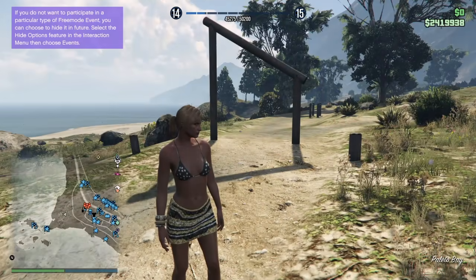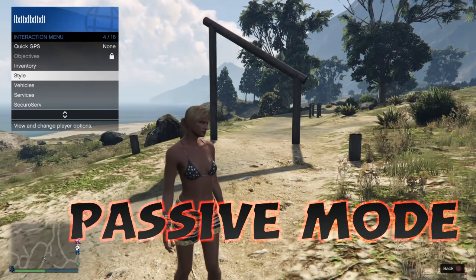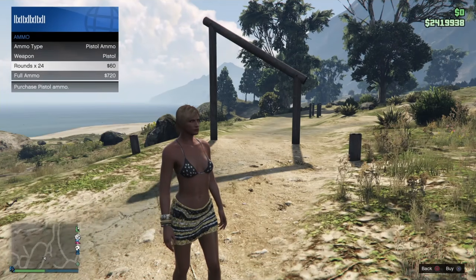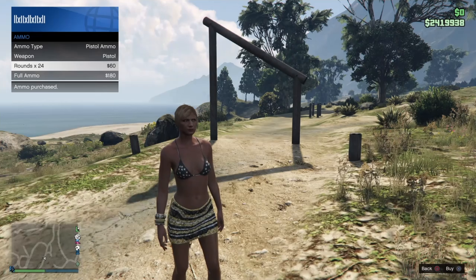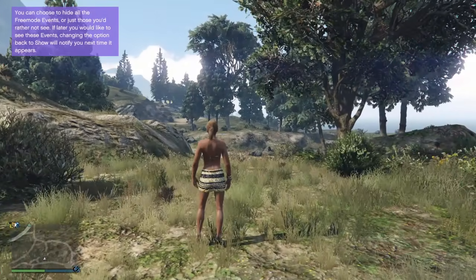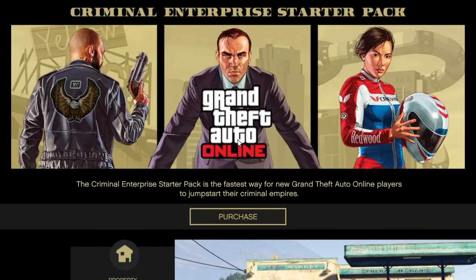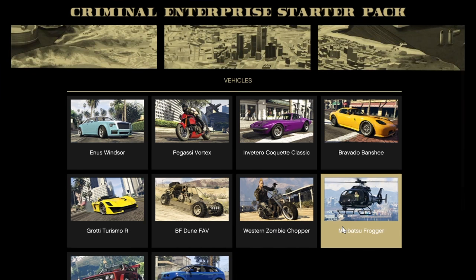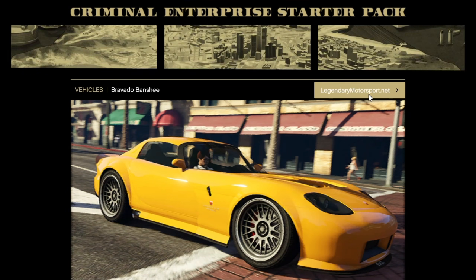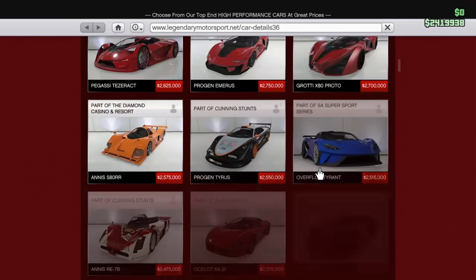Go into passive mode because if you get killed at this stage it unglitches you and you'll have to restart. In this frozen state you can't access your phone, so to get to the internet, press pause, go to Online, then go to Criminal Enterprise Starter Pack. From there go down to the vehicle section and select any vehicle — like Legendary Motorsport — and that'll take you to the internet.